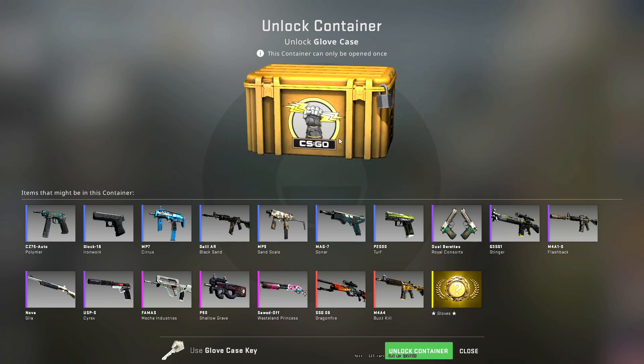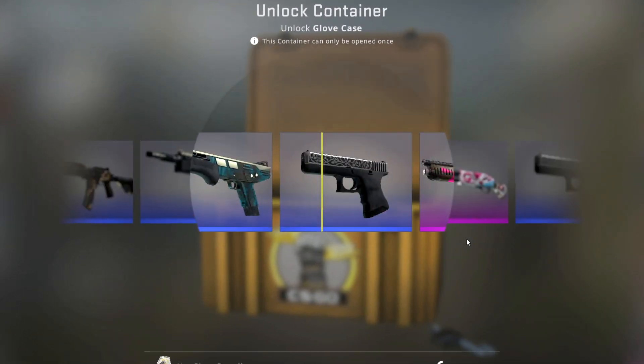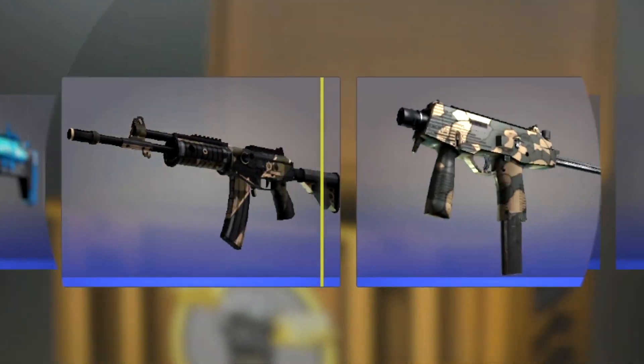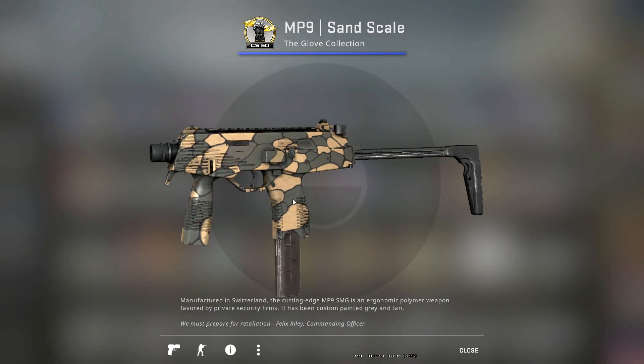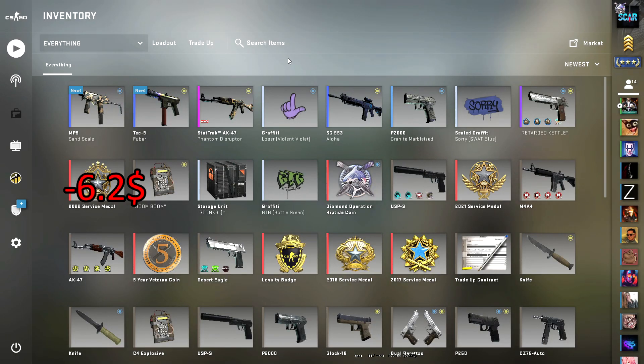It costs $4 and the key is like two and a half dollars, so it's nearly $7. Let's open it. Maybe we'll get some gloves. Nothing! Sand scale. That was shit.